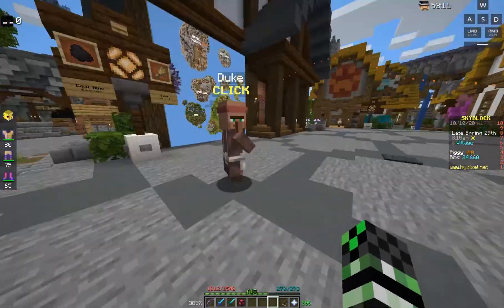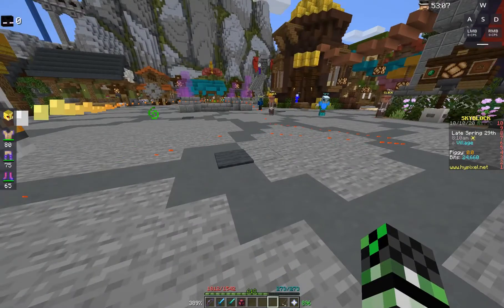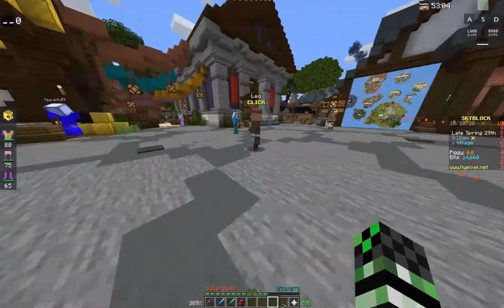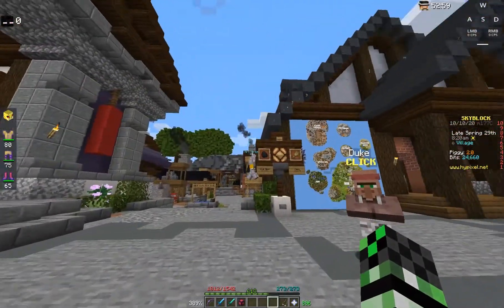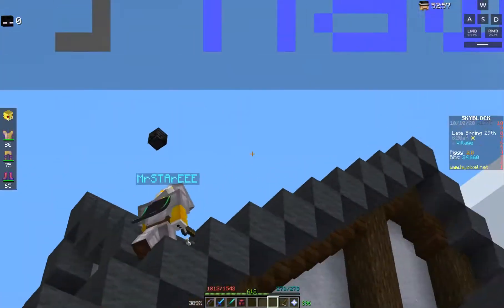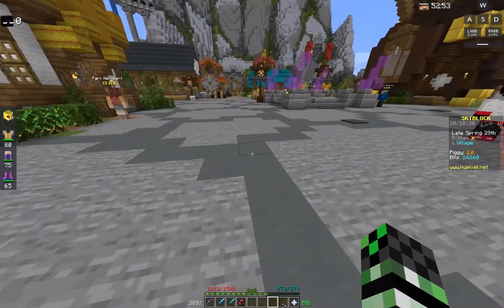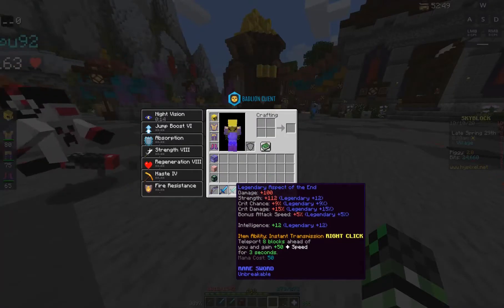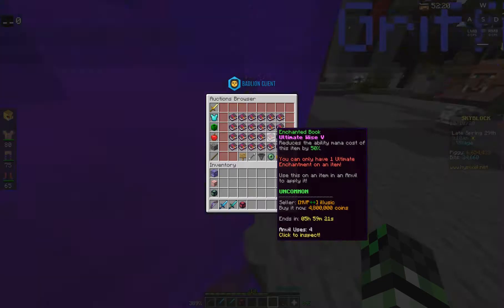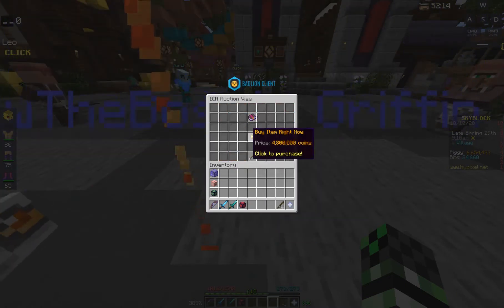Before I do anything else, I want to upgrade my gear because last time I did this event it was not efficient. First off, that guy is using Crystal Armor, and Crystal Armor does not work well at night, so I'm going to need Wise Armor. And if I'm going to be teleporting around, I might as well get Ultimate Wise 5. 4.8 million is the cheapest Ultimate Wise 5 book, so let's buy it.